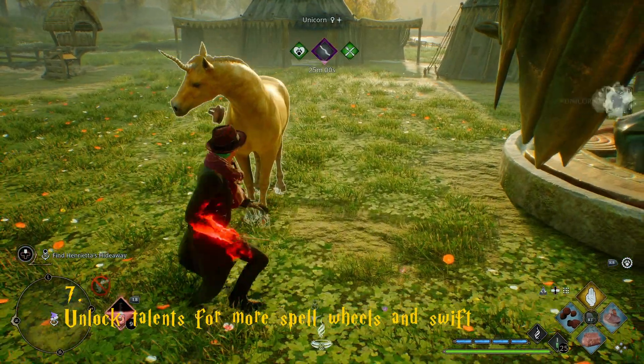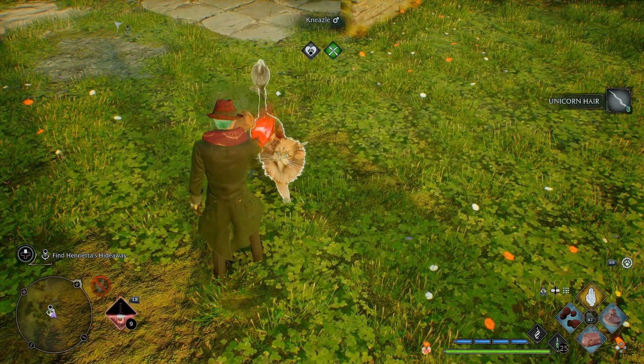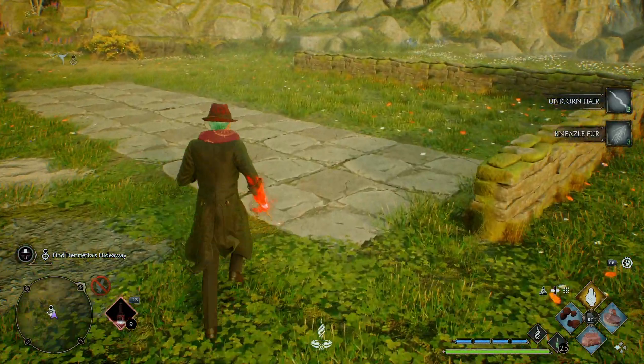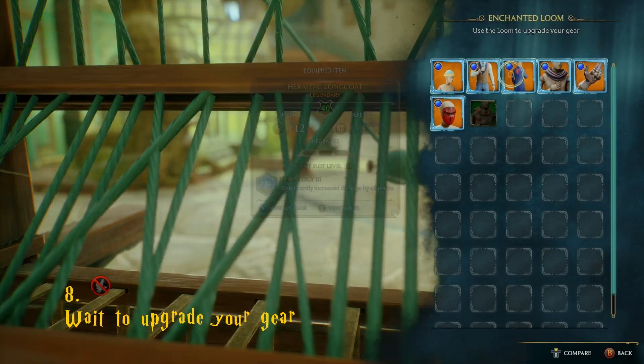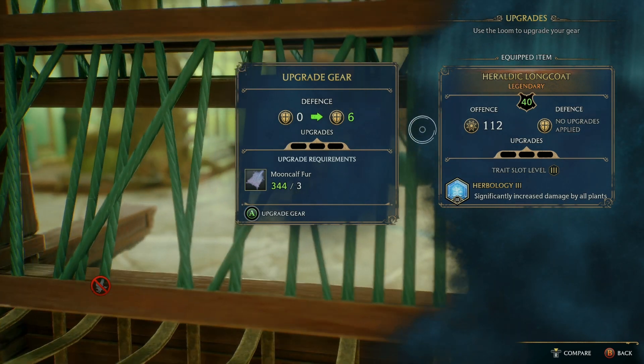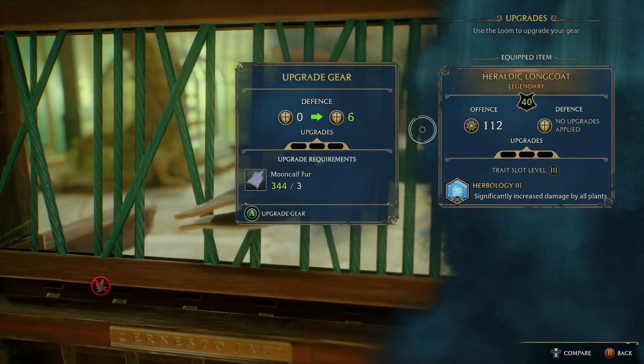Don't forget to pet and feed your beasts so that you can stock up on the magical resources that you'll need later when you need to upgrade your gear. Try not to upgrade your gear until it is around the level cap of 114, so you don't waste any of those precious magical beast resources.